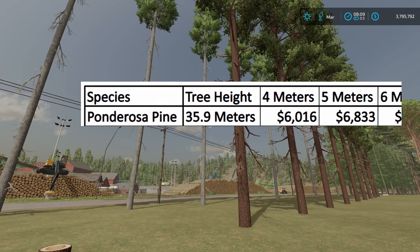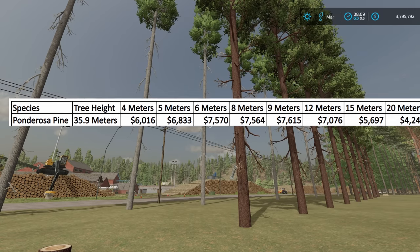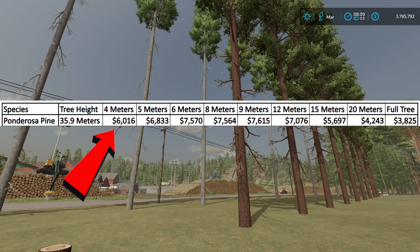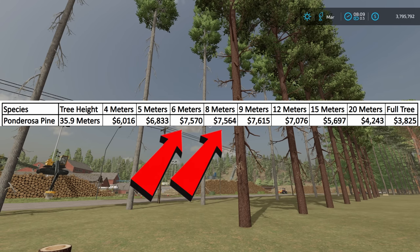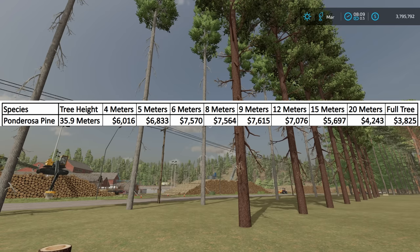We're going to start with ponderosa pine, showing everything from four meters all the way to a full tree. At four meters, it starts off at $6,016 when I sell every single bit of the tree. All the way to a full tree, it's only $3,825 — so that's definitely not the way to go. You're making quite a bit less if you take the entire tree at one time. The best price is nine meters at $7,615. It's very close to the six meter and the eight meter — both of those are right around $7,570, only a $6 difference between those two. I think it really depends on exactly how long you cut your tree, like how close you get it to the ground — that could make up that $6 difference right there.